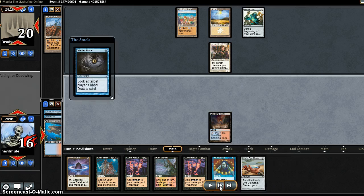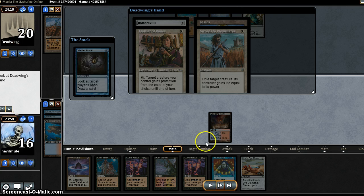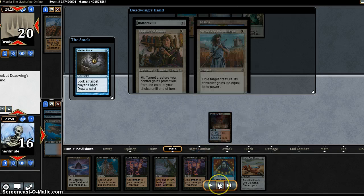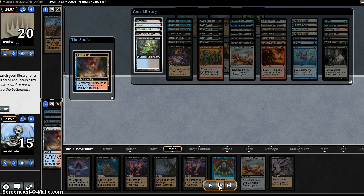We want to Probe first, see if we can hit another land or Dark Ritual. He's at an effective 21 because he can Plow his Mother of Runes as a Swords to Plowshares target. We draw a Tendrils and just win it — it's all good.